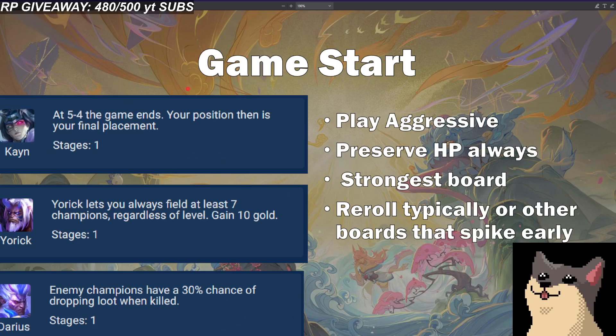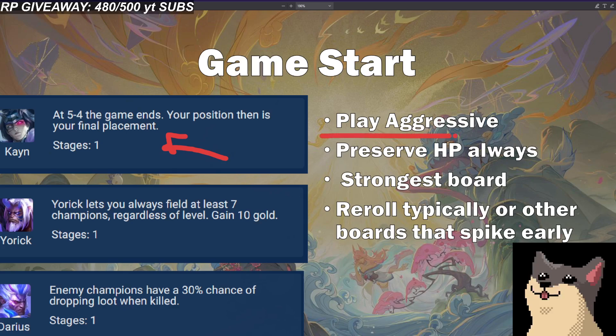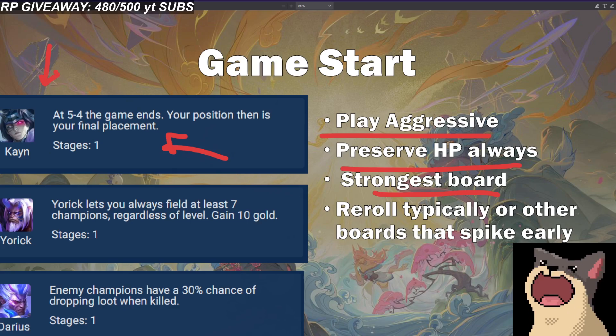The game starts with a couple really interesting options. The first couple are Cain, Yorick, and Darius. I'm going to pick and choose some encounters to talk about — I won't go through every single one for the sake of video length, but I'll try and mention some so you can extrapolate to similar ones. Whenever you're playing Cain, because the game ends really early, these ones really favor aggressive play, especially early game. You're trying to preserve HP and play a really strong board. I have a video on my channel where I play and talk about the Cain encounter.